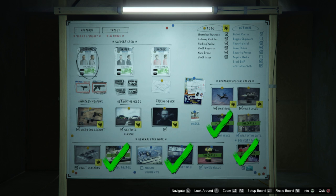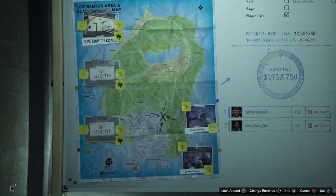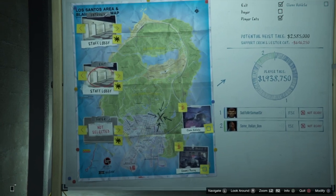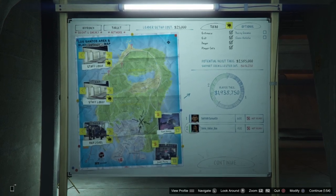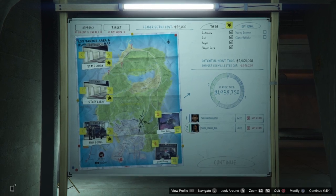So here's a quick look at the planning board. All the green ticks are the setups I'd recommend. The security intel won't be available if you haven't done all six of the casino work missions as the host. Patrol routes is like an extra bonus. The ones that it says I purchased — I did the glitch so that all the optional preps are free. I'll put a card in the top right corner showing how to do that.